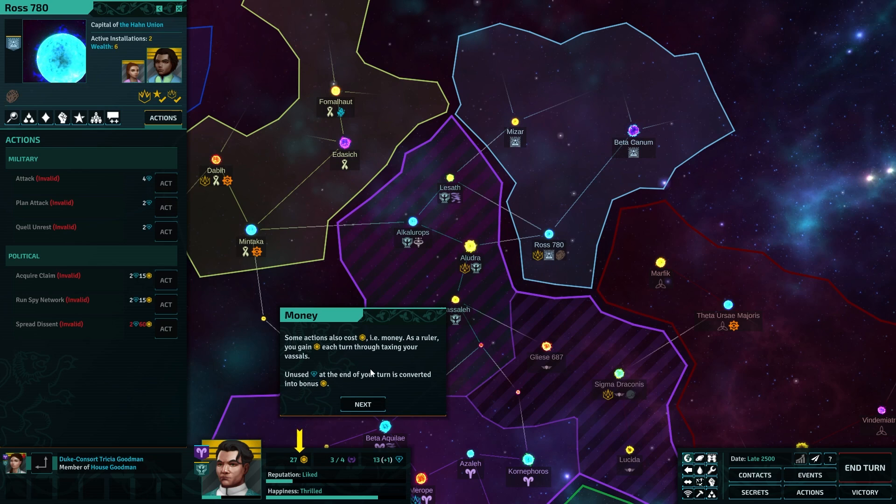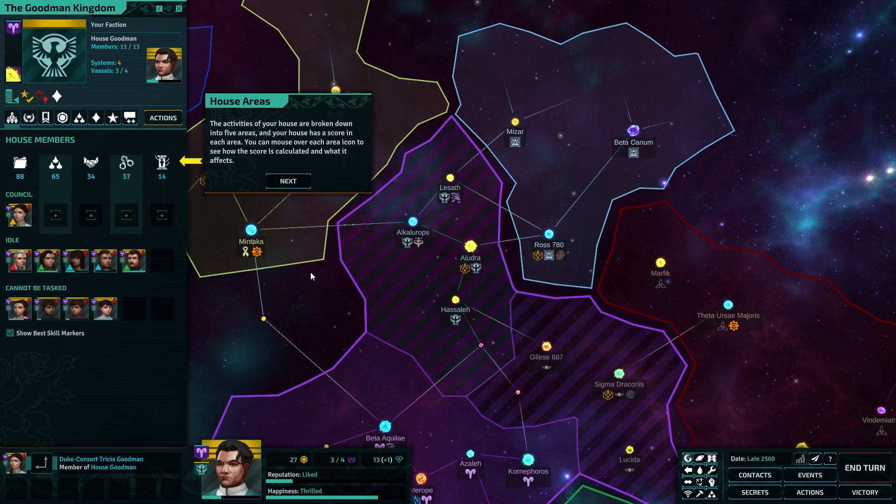Some actions also cost money. You gain money through taxing vassals. Unused AP at the end of your turn is converted into bonus money. So there's a strategy for sitting idle, basically, which should be part of this.